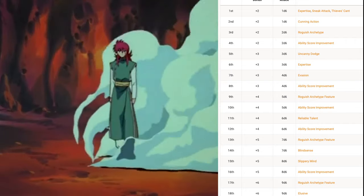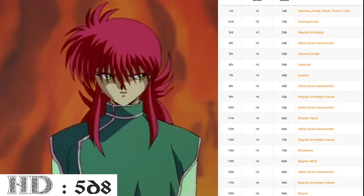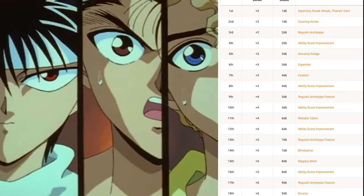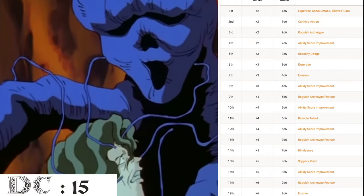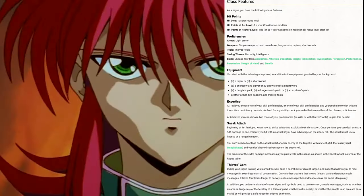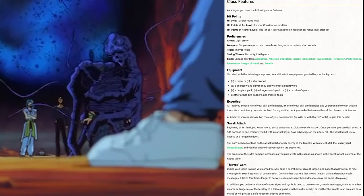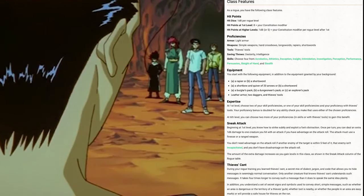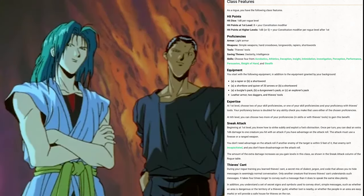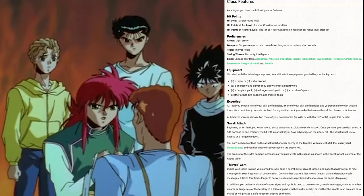At level 5, we take our first level in the Rogue class, giving us another d8 for a total of 5d8 and a max hit point total of 33. Our proficiency bonus increases to +3. When we multiclass as a Rogue, we gain a skill proficiency — I chose Investigation to further improve Kurama's intelligence-based abilities. As a first level Rogue, we gain Expertise in two skills: I selected Insight, leaving it at +10, and Perception, leaving it at +10 with a passive perception of 20. We gain a sneak attack die equal to 1d6.